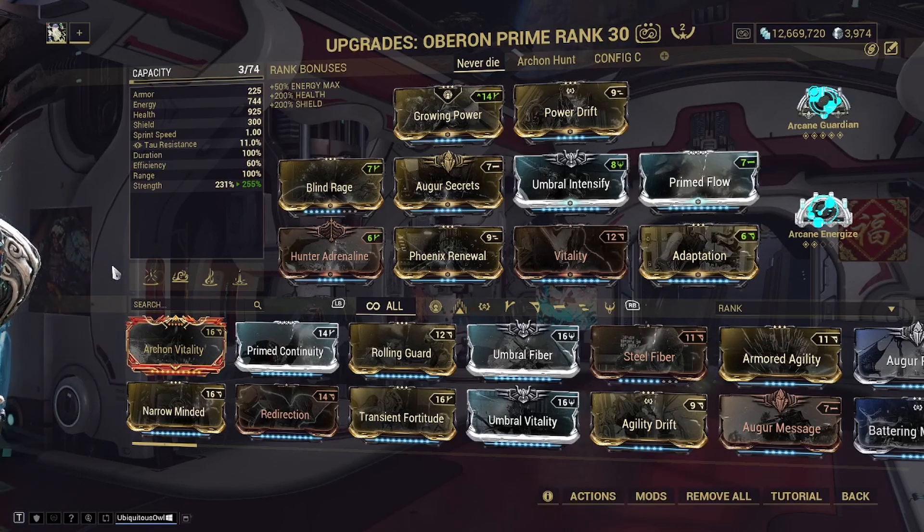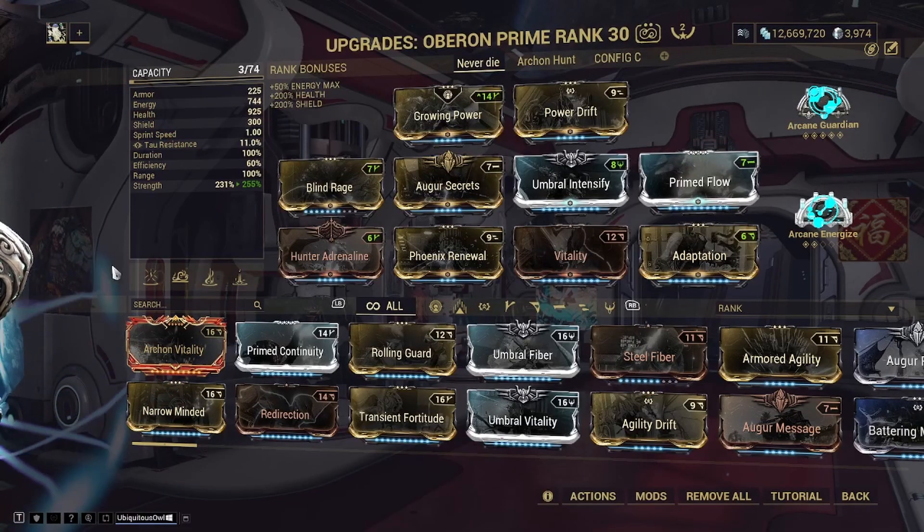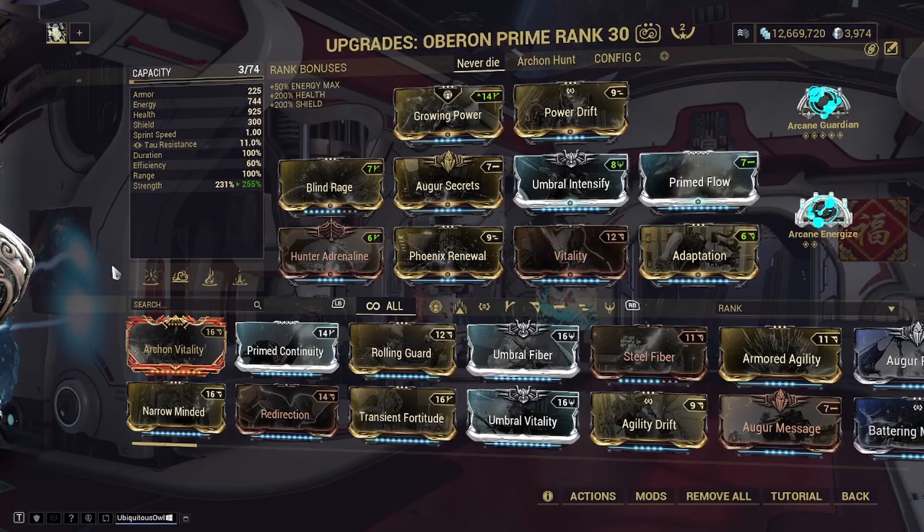This is my current build for Oberon. I have inserted an Umbral Forma — it isn't really needed; you can run a regular Intensify rather than Umbral Intensify and it will still get the job done just as efficiently. Oberon is one of the frames where Umbral Formas don't go to waste due to how good Umbral mods are on him, so running one or two is extremely good.